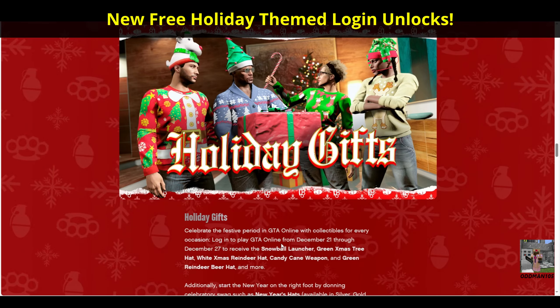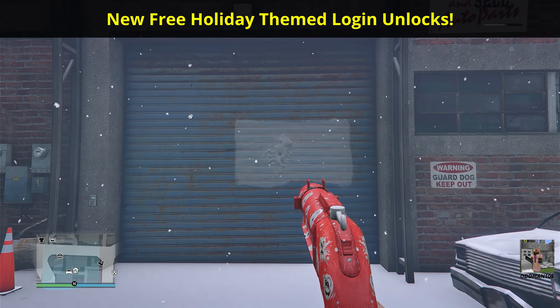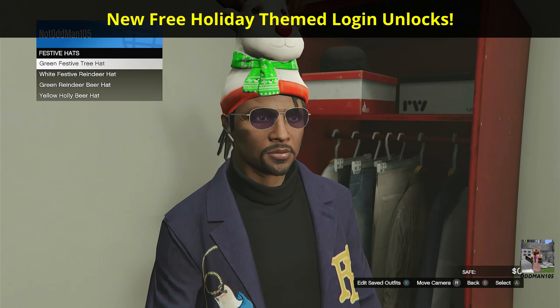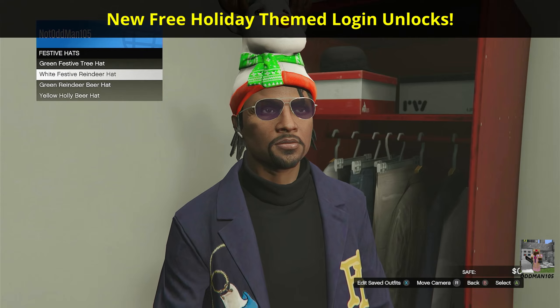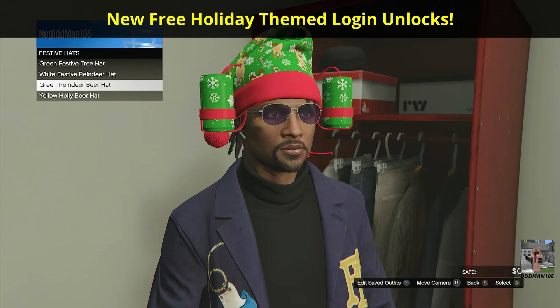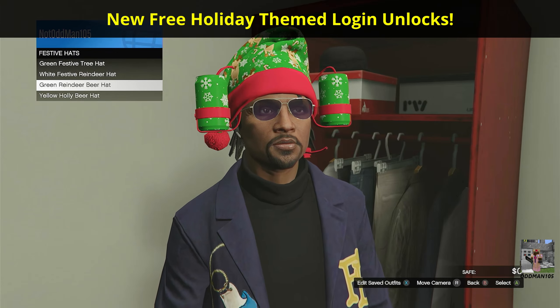Log in to play GTA V Online anytime between December 21st through December 27th to unlock the brand new Snowball Launcher, the Green Christmas Tree Hat, the White Christmas Reindeer Hat, the Candy Cane Weapon, and the Green Reindeer Beer Hats — all absolutely for free.